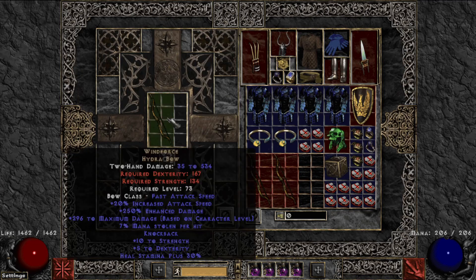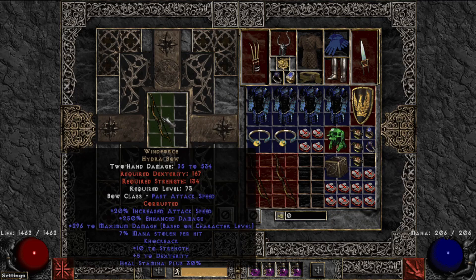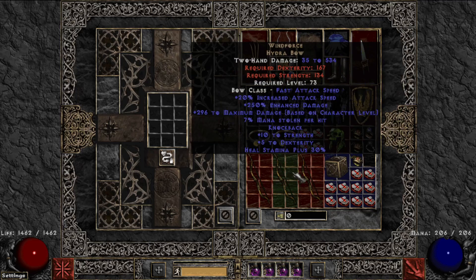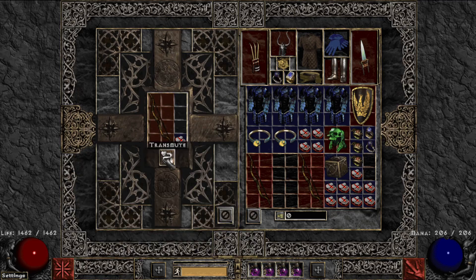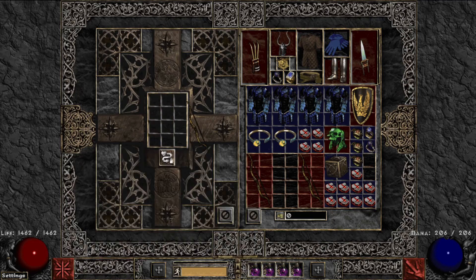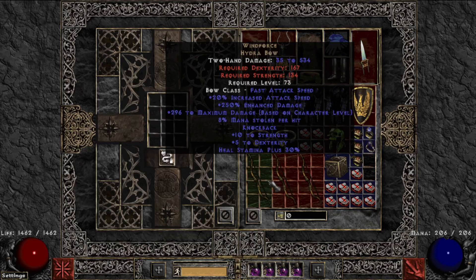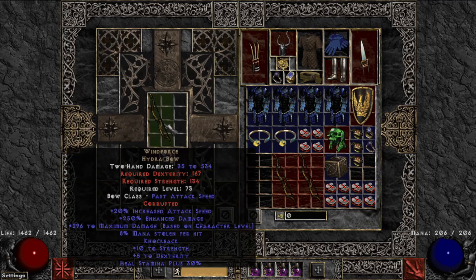Next, why don't we do these Wind Forces. These can roll up to six sockets, and that's what we're trying for today. First roll — not seeing any significant mod on that, looks like a corrupted no change. The next one rolled deadly strike — we're really hoping for the sockets on this, these mods are not very useful. And this one was another corrupted no change. So we haven't gotten any really good rolls yet.